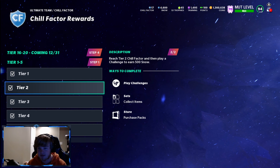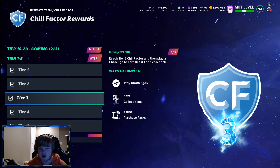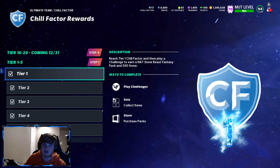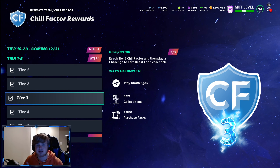Tier two gives you 500 Snow. Tier three gives you a Beast Food collectible. The Snow Beasts start at 80 overall and can go up to 93. Each time you add a Beast Food — just click the card, go to upgrade, and throw the Beast Foods in — the overall gets higher. That's an easy free 93 overall player.